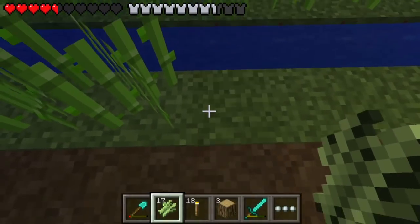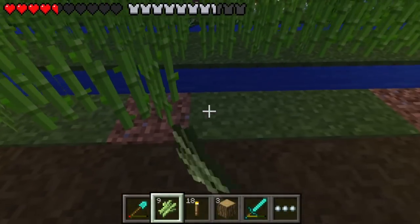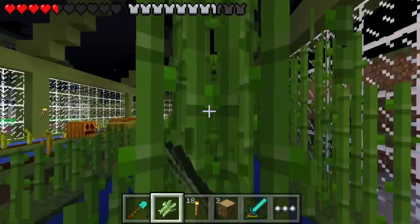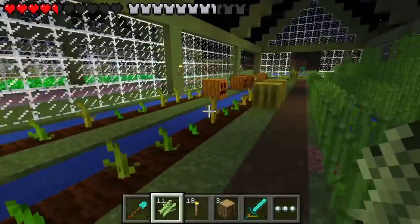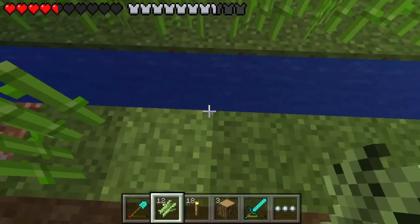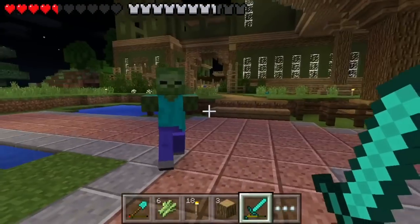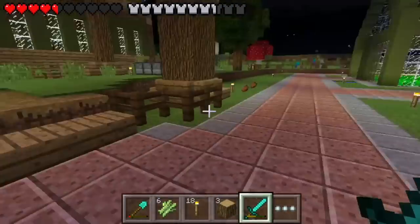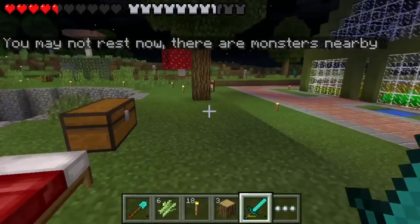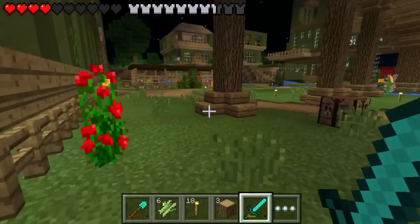Oh thank god it landed in water — you lucky son of a gun, I would have done bad things to your family! I'm going to tweet Jens and Tom to get rid of the auto-jump option — auto jumping is my worst nightmare. I hate it so much, especially when you're building. I can understand it when you're adventuring, but when you're building it's really annoying. This is why I was playing on peaceful. Let's go to sleep real quick.